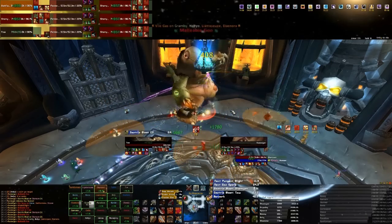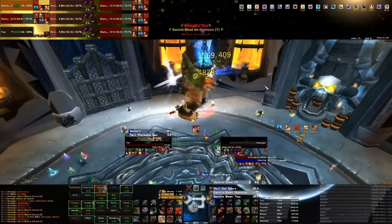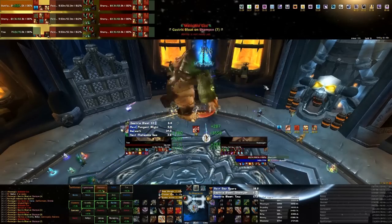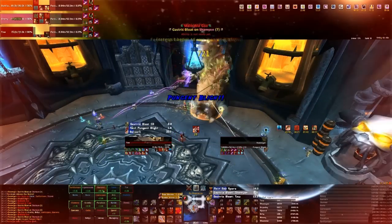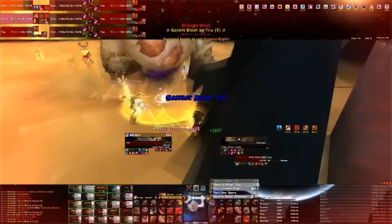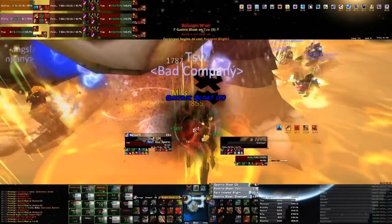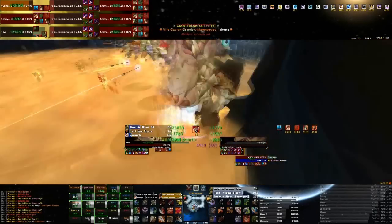That's pretty much the fight. Just keep people alive, make sure you get the inoculations, make sure you do enough damage, and on heroic mode avoid the Malleable Goo. The Pungent Blight is what he's doing now — you can see that he takes people's HP pretty low, but if we didn't get the inoculations we would be one-shot.